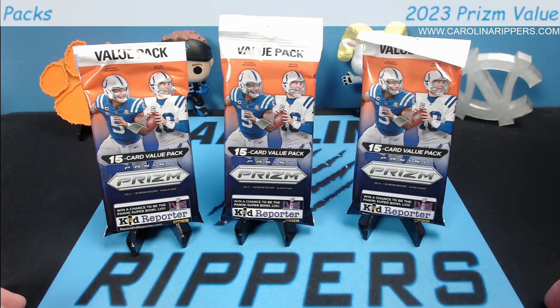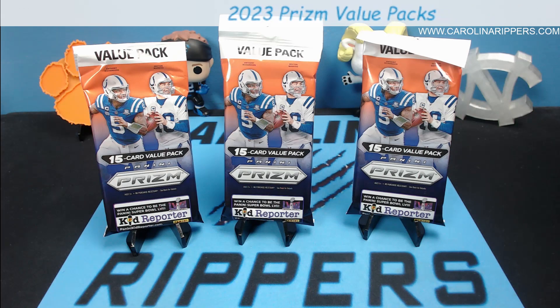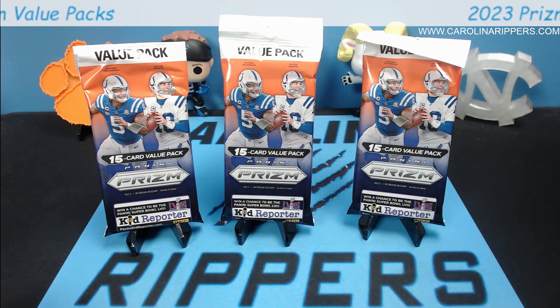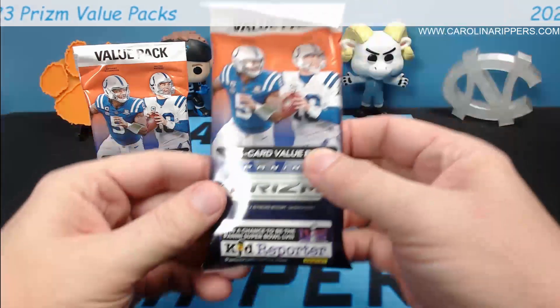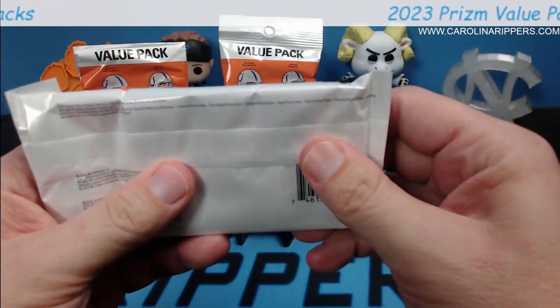Having four configurations was a bit too much and confusing, so this consolidation is welcome. The red white and blue parallels you get in these value packs are some of my favorite Prism parallels — just so clean. Blaster boxes get discos and lasers, mega boxes get green pulsars or pink, but for Prism these red white and blues are my favorite parallel.